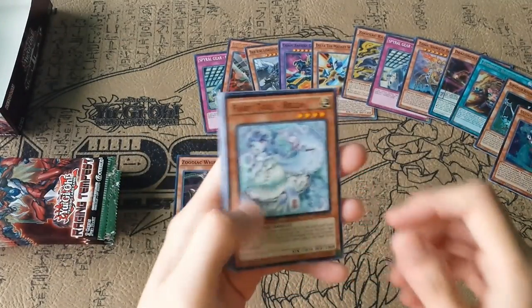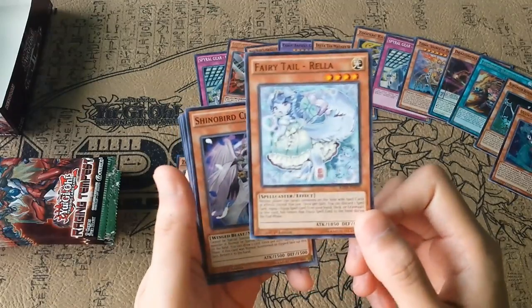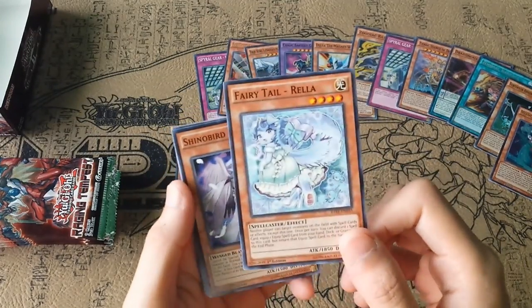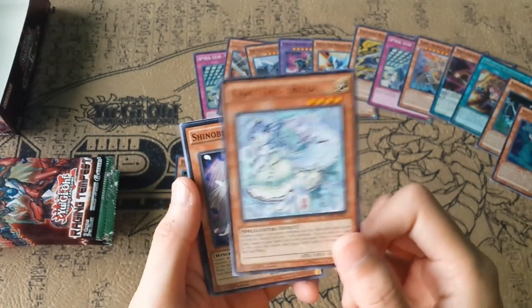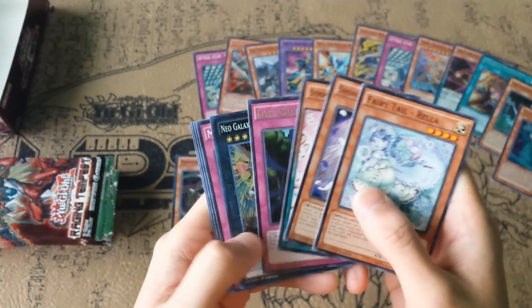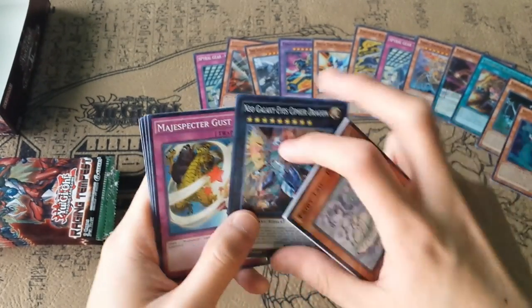Fairy Tail Rella — I know these are short printed. I think a card discussion might be up on our channel at some point featuring this card. I think this one's actually better than the one that came out in Invasion of Vengeance, though the name escapes me right now. Lost Wind, and Neo Galaxy-Eyes Cipher Dragon.